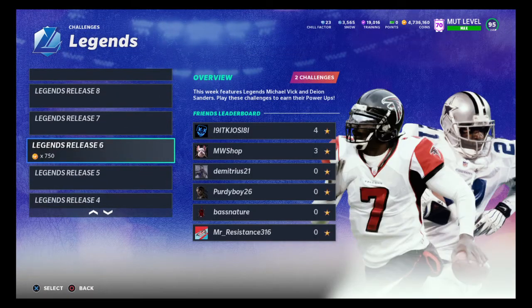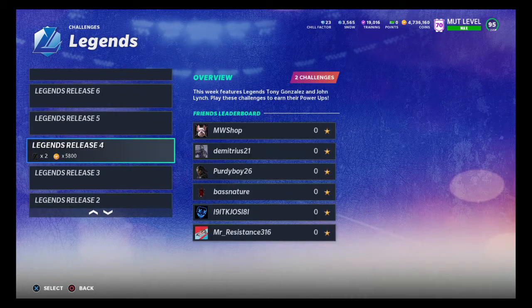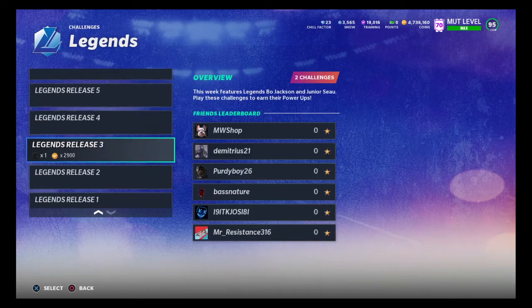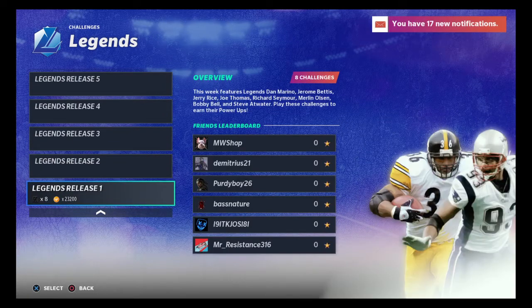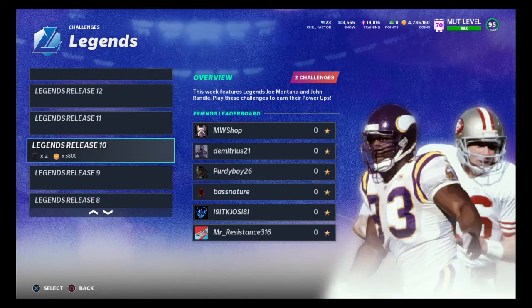If you're new to the game and want to know how to make coins, there's an easy way through these legend solos right now. Go over the legends that just came out - if you don't have Vic or Deion yet, definitely do their solos because their power-ups are selling for crazy prices. The same goes for Bo Jackson - Tony Gonzalez is also a good one to do right now.